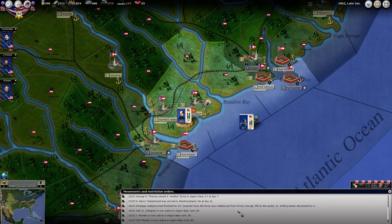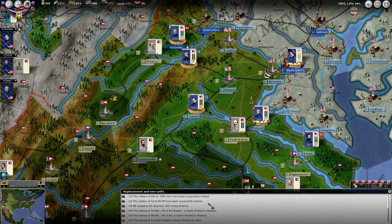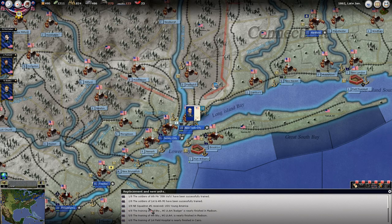Strategic deployment of our '62 generals pool. The Monitor is now active. Replacements successfully trained. So McClellan successfully trained up some more of his units. The New England blockade squadron here received another one of its units. We got some artillery trained up here in Madison, Wisconsin. The field hospital in Cairo and some stuff down there.